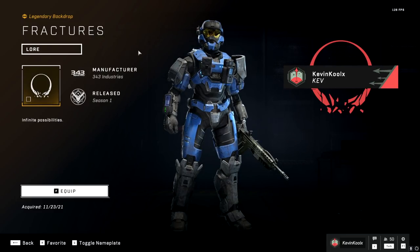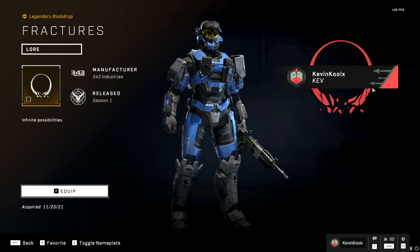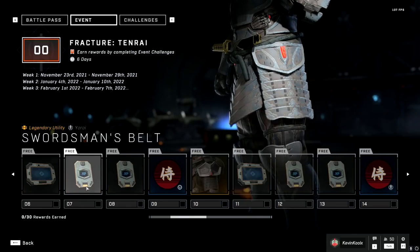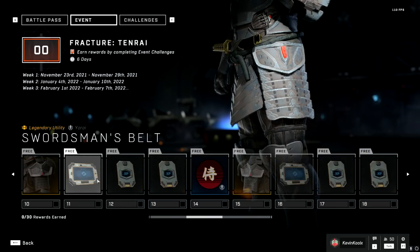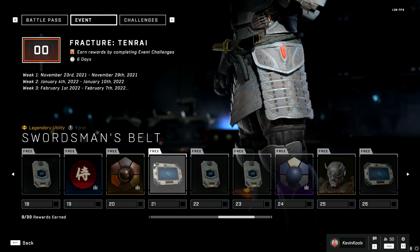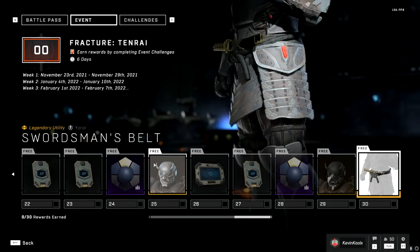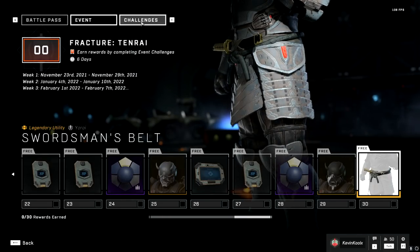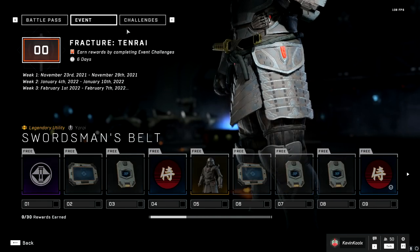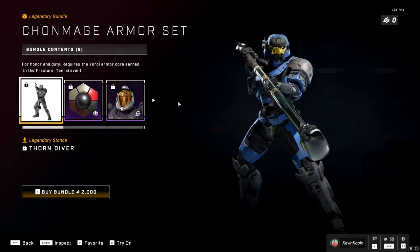Just by logging into this event you unlock the Fractures Spartan ID backdrop as well. I'll be honest, I was kind of expecting a bit more with this battle pass — more armor and customization — but it seems like most of it is actually just ways to get double XP and challenge swaps. Double XP is absolutely needed when it comes to progressing through this battle pass right now. It's also a little disappointing that the armor set we saw in the trailers isn't something you can earn in game, and I don't even see it in the shop either.